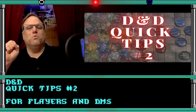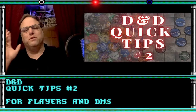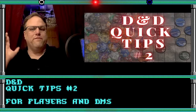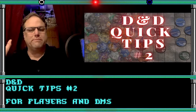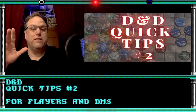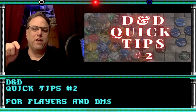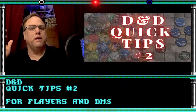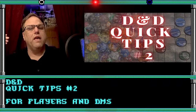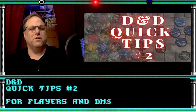Tip number two: Rule zero of Dungeons & Dragons — everyone knows it. It's that the DM's rule is final. It's in the Advanced Dungeons & Dragons Dungeon Master Guide. Someone needs to be the final arbitrator. But personally, I'm going to append to that: the ruling may be final right there and then, but the DM can still make a mistake. So if players think that a ruling is wrong, don't argue during the game. Don't be the rules lawyer.